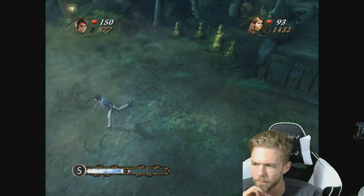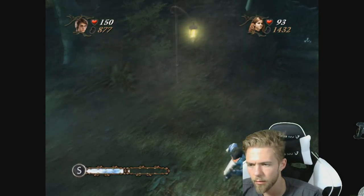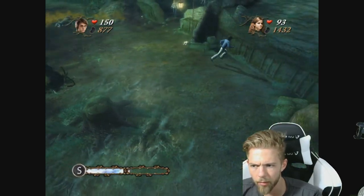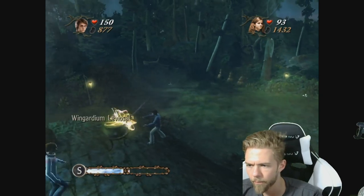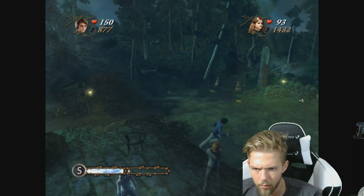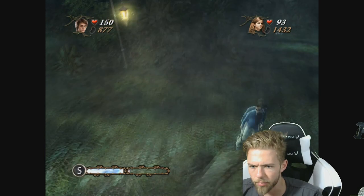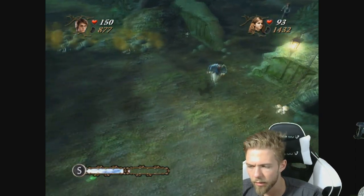Can we go anywhere around here? Nope. Oh, I should've taken Ron. Wait, why is there a cauldron up here? I think I know, although I'm not sure. Wingardium Leviosa! I kinda hope that's the reason, but that should be the reason. Getting there seems like a pain in the butt.